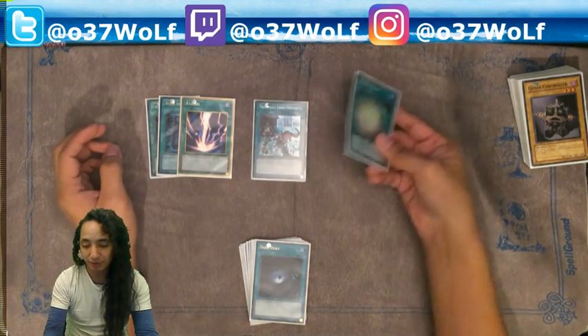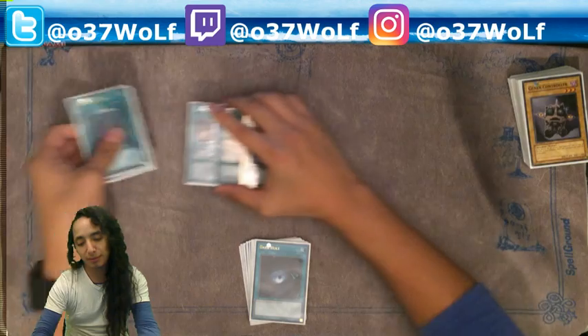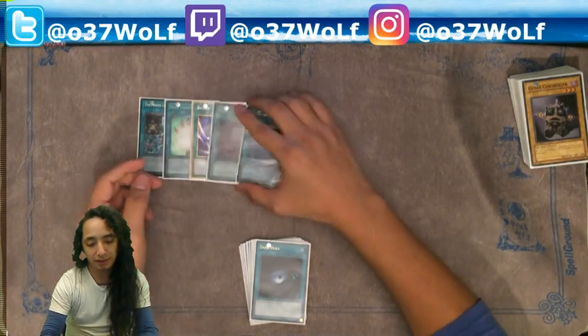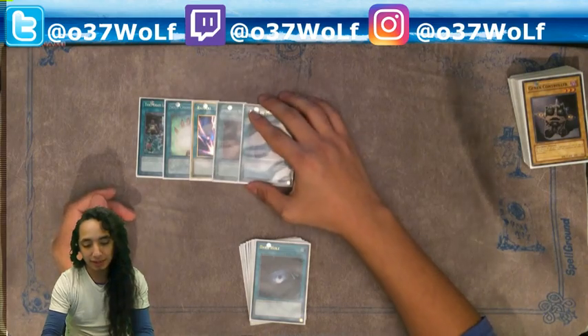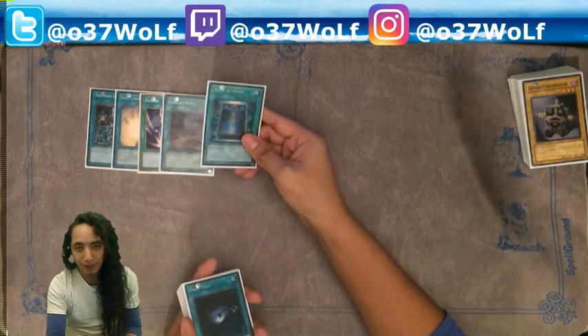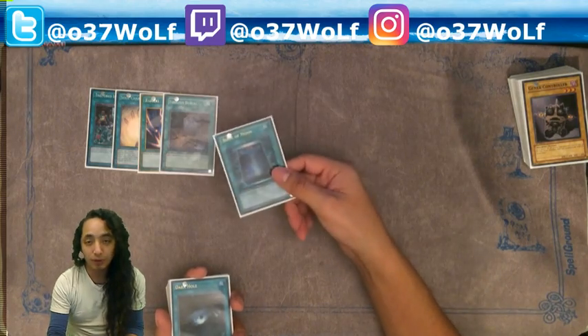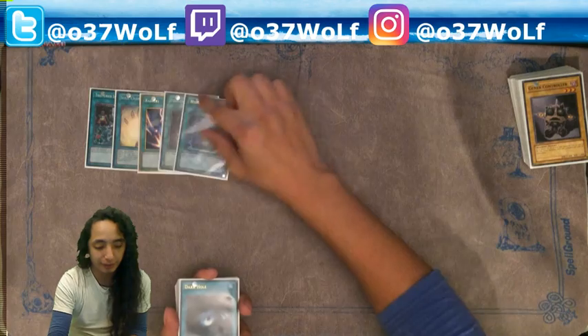And Raigeki has a similar argument. This is pretty much another Scrap or another map, just not on the legs. And then Book of Moon — I like Book because opening it going first or going second is really good. You can use it on their turn, use it on your own turn. That's really good.